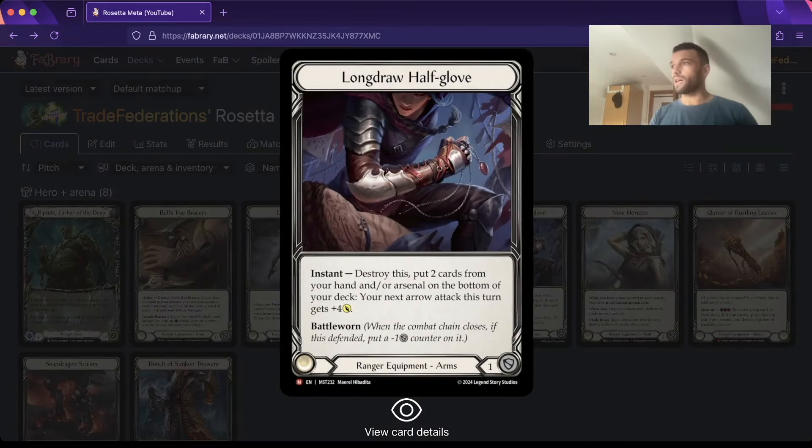Next we have Longdraw Half Glove. I tested Sharpshooters for a really long time - actually for about two months. It is good, but 7-10 Dominate isn't great right now with all the life gain going around. I would rather guarantee that my hand keeps pressure up. I feel like Longdraw is better into Aurora because she plays Warmongers, it's better into Azalea, and it's better into Enigma - those are the top three decks right now. That's why I want to play Longdraw.